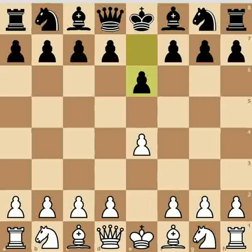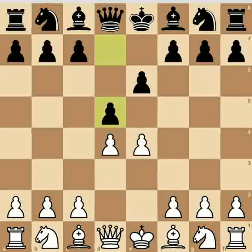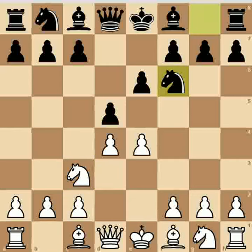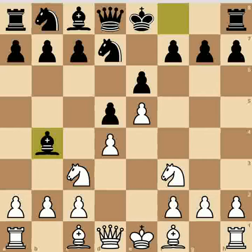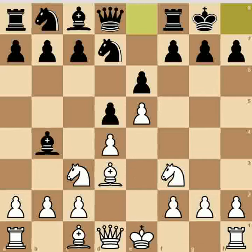The moves of the game are like this: e4, e6 — called the French Defense — then d4, normal variation, d5, knight c3 — also called the Paulsen variation — then knight f6, e5, knight fd7, knight f3, bishop b4, bishop d3, and black castles.